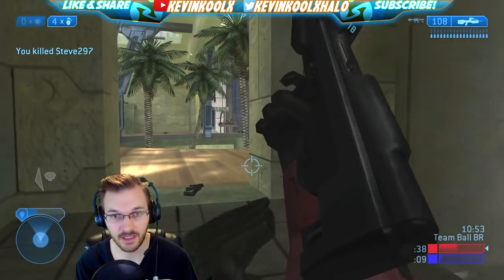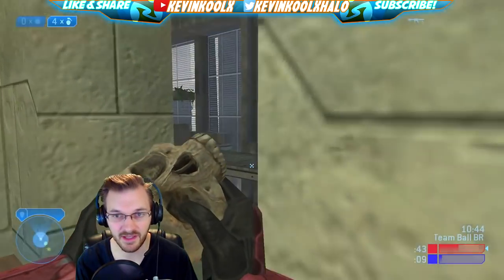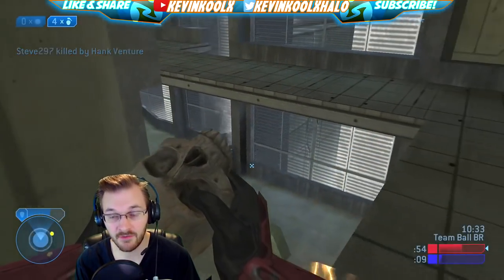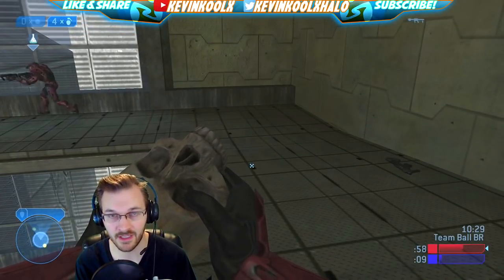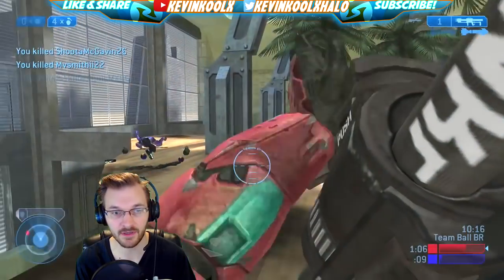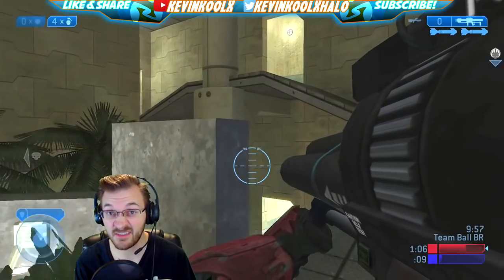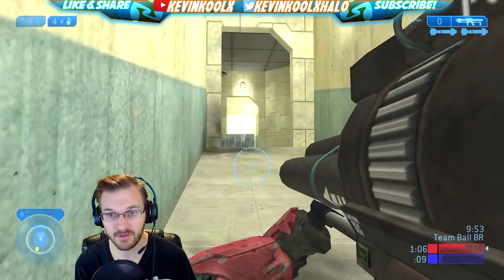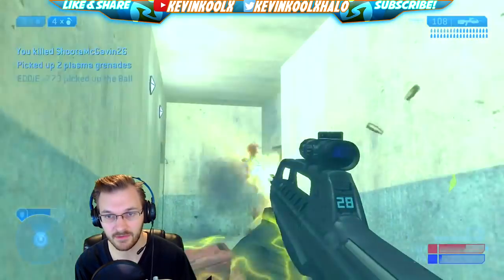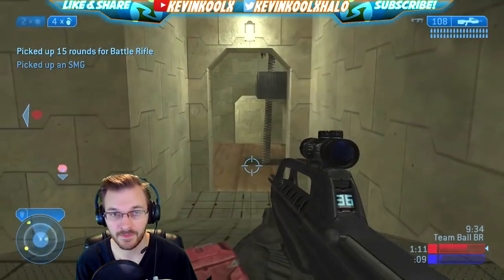Comparing Halo CE to Halo 2, the weapon balance in this game is light years better. You have so many more weapons that are viable and fun to use. Back in CE it was just pistol or go home. In Halo 2, there are some weaker weapons — the SMG, the magnum, the needler aren't great — but so many others are strong, like the plasma pistol which got buffed to enable the noob combo. We just got a double kill! Halo 5 also did a great job with weapon balance. Bungie's goal with Halo 2 was to make a great sandbox where it's not just about one gun, and they nailed it.